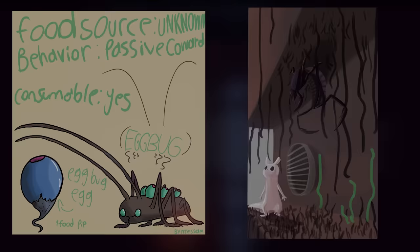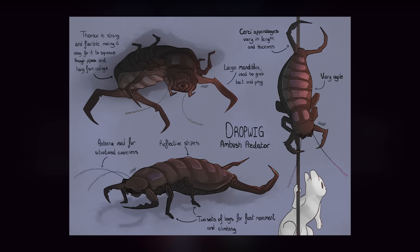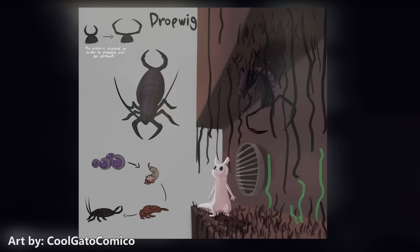To start things off: dropwigs. Dropwigs are large insects, seemingly in a similar family to whip scorpions such as vinegaroons. If you look at the body structure, it's pretty similar. I believe that dropwigs have pedipalps — modified legs used for grasping. They use these pedipalps in their main hunting method, where they will hang upside down from the surface and then drop down onto a poor unsuspecting prey animal before killing it and bringing it back to its den.